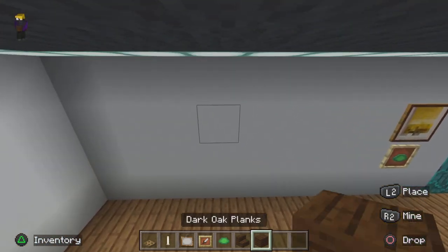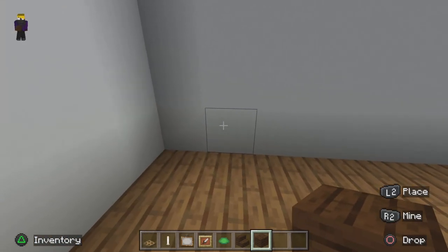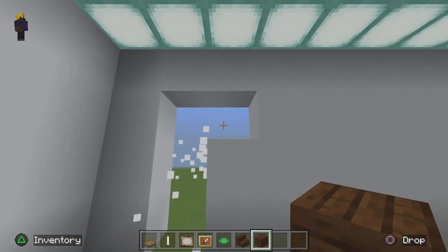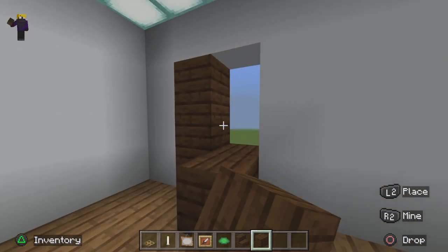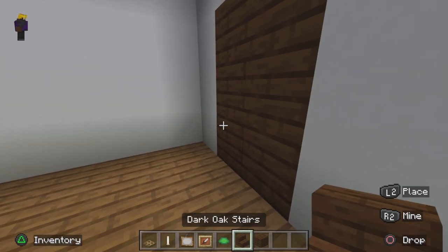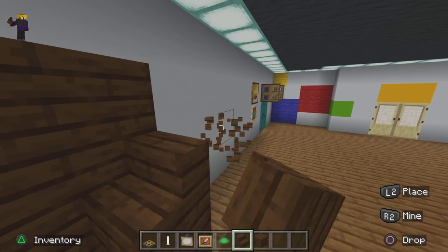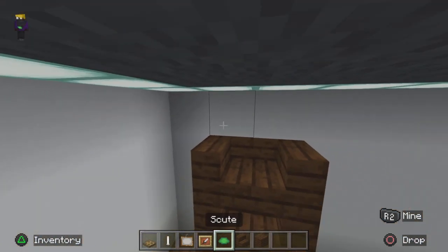Then we go over here and make the boots thing — the oak shelf. We put our dark oak planks there, then our dark oak stairs, and bundle them up like this. Easy peasy.